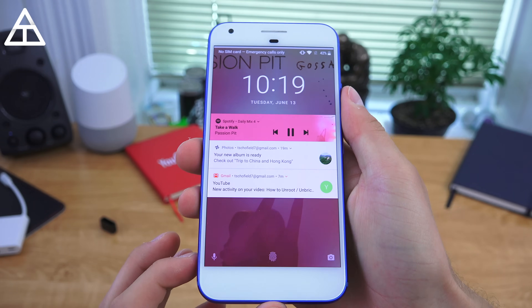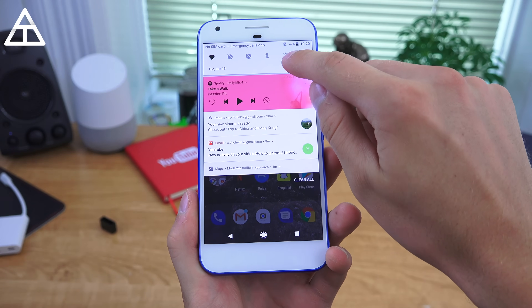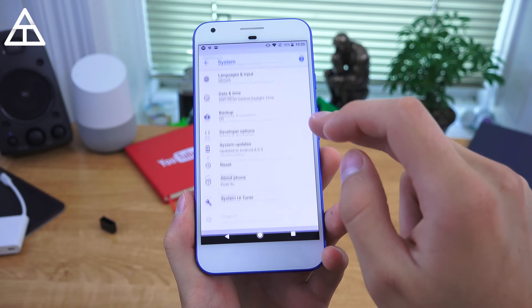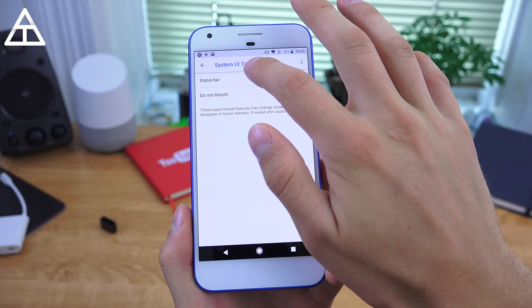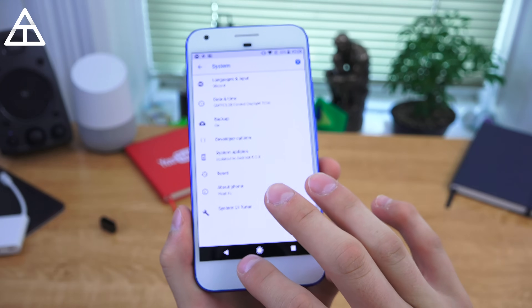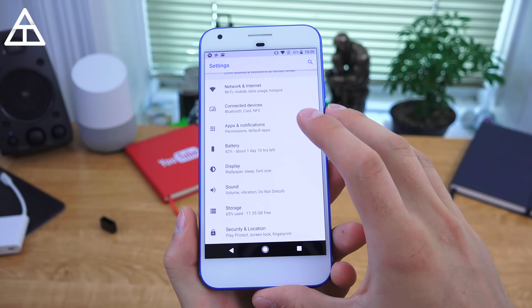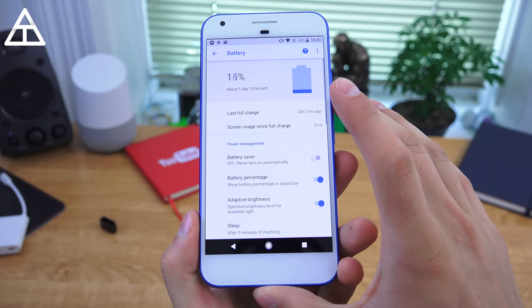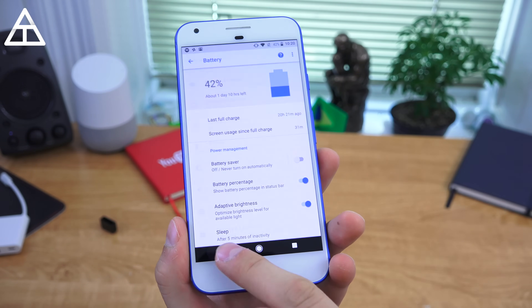It even changes the background along with those media controls. In terms of settings, if you use the System UI Tuner, they've actually disabled a bunch of settings that you can customize. Now it only has Do Not Disturb and Status Bar. Another one that got updated is the battery setting — if I tap on the battery, you'll see it has a nice little animation filling up that battery to a specific percentage.